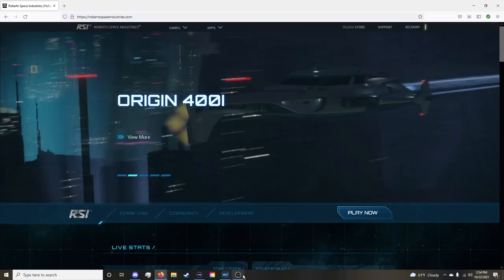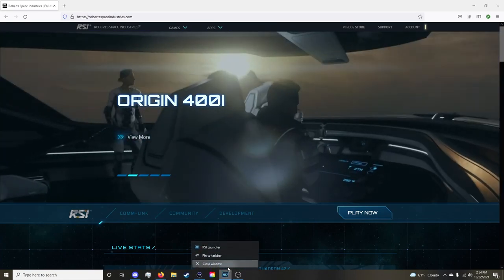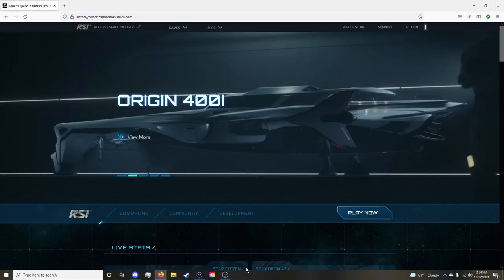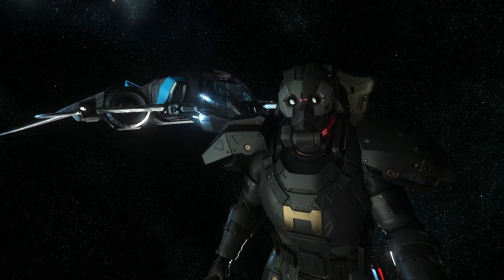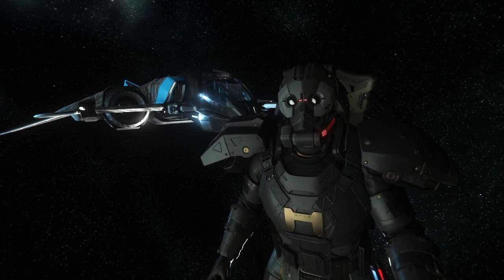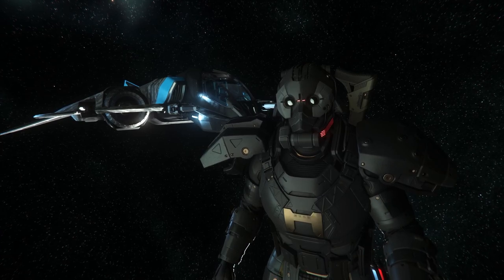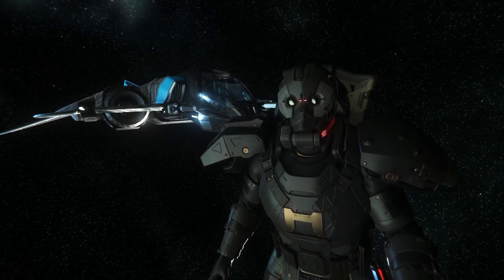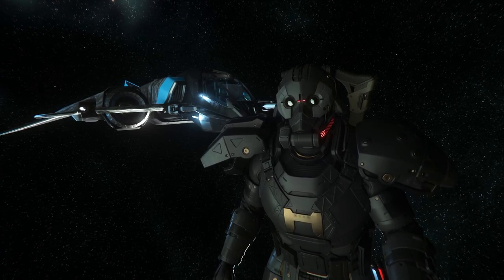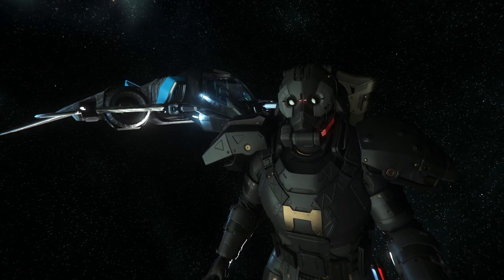Your journey into the universe will begin at the Star Citizen main website where you have to create an account in the top right. Make sure you use my referral code in the description so you can get 5000 extra AUC when you start out. That 5000 doesn't seem like much, but it gives you the extra money you need to rent a ship and get into the big money-making methods.